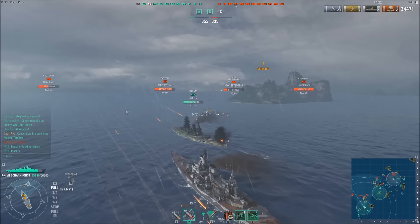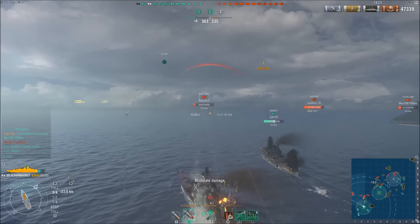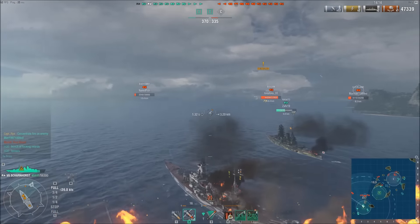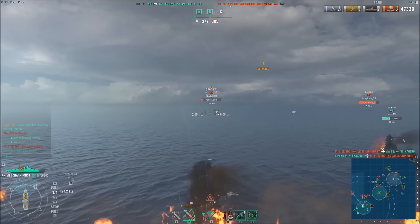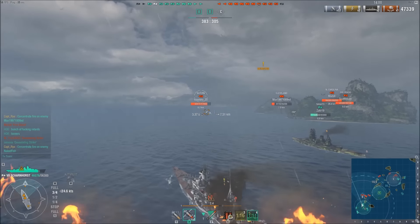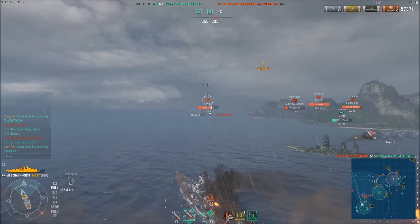The enemy Cleveland is on extremely low health as he tries to slip behind the island. I managed to citadel that Russian cruiser yet again and almost managed to take him out of the game — unfortunately just not quite enough. Can I secure the kill? Come on, get my shots out there. As you can see, we've already managed to lose one of our Pensacolas, who is now raging in chat about being killed, blaming the team for him being in a Pensacola. Sorry buddy, it's the Pensacola — if you pushed too far forward, this happens.